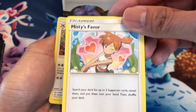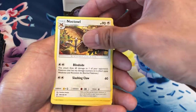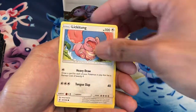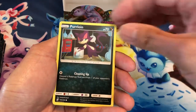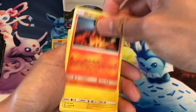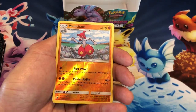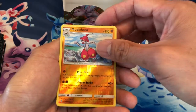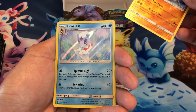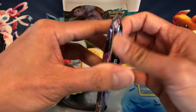I would like to pull a full art of this trainer card — that would be amazing. Noctowl, Pikachu, Lickitung, Purrloin, Magmar, Tynamo. Medicham Reverse Holo, last card is a Full Slash regular holo.